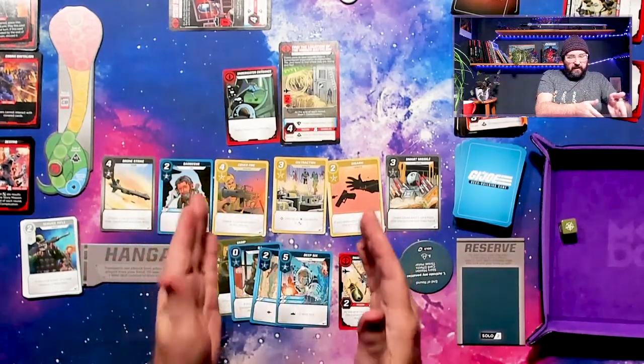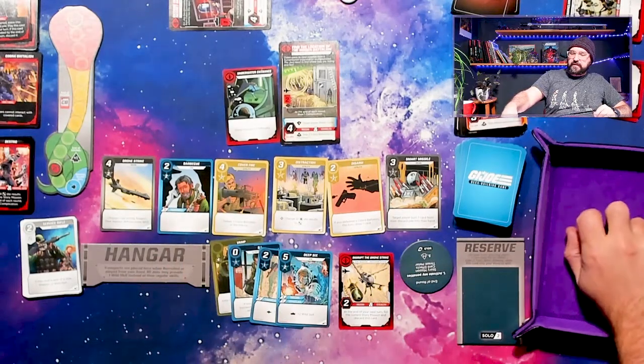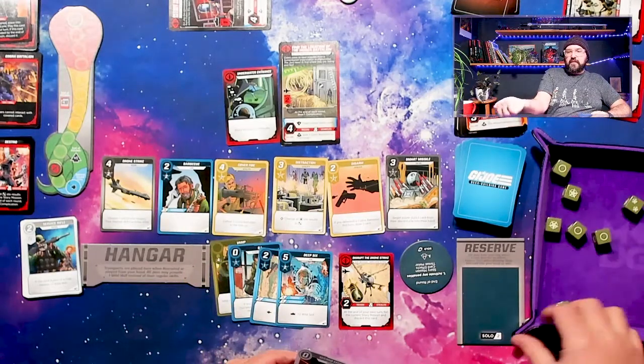These are super annoying little missions that get in the way. This one is called 'Disrupt the Drone Strike.' Basically you have to deal with it, because if you don't — at the end of your next turn, fail the current story mission and discard this card. The story mission also has additional difficulty right now. We have to get nine successes. We have nine dice and one re-roll, so hopefully we get this.